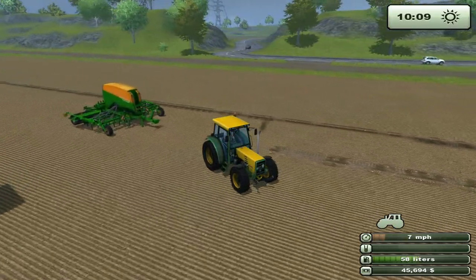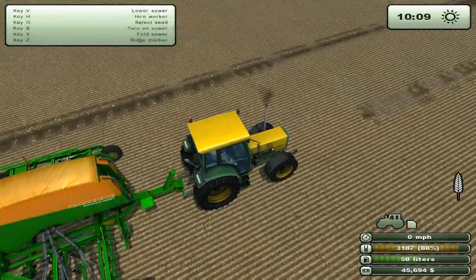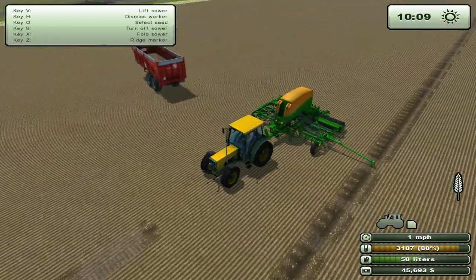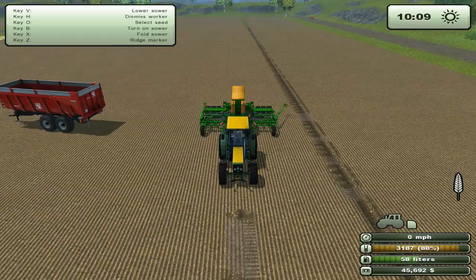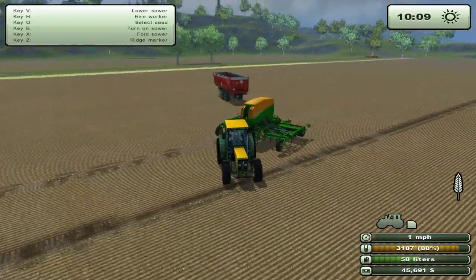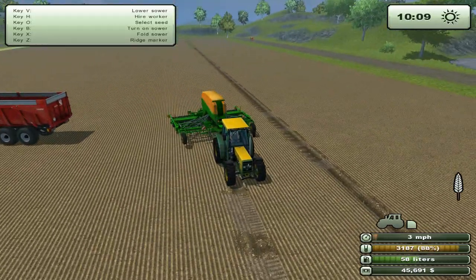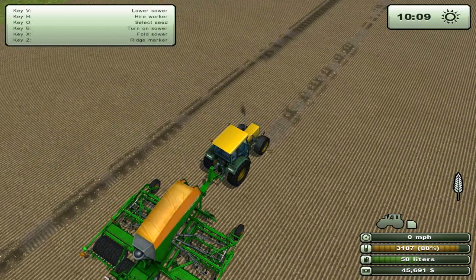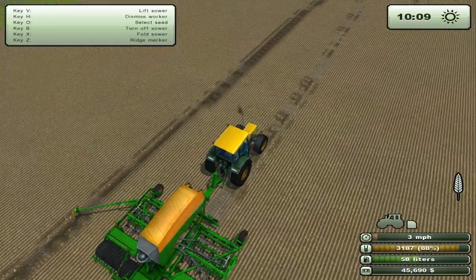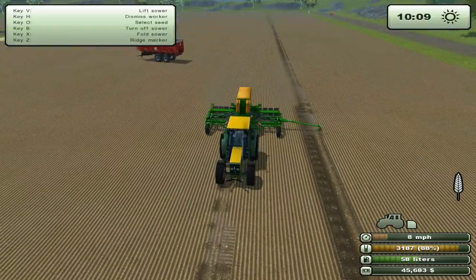It shouldn't be too bad, it should all go pretty smoothly. Make sure you don't have your ridge marker somewhere where you don't know - no no no no, stop stop. Because the ridge marker actually does destroy the side crop, which is something we do not want. There we go, that should work out all good.